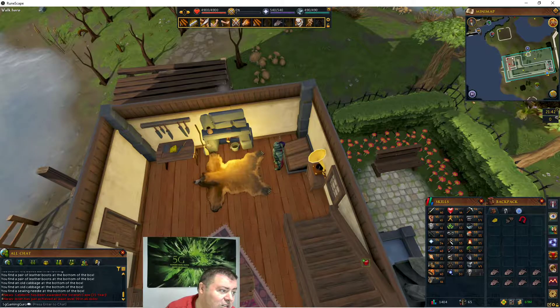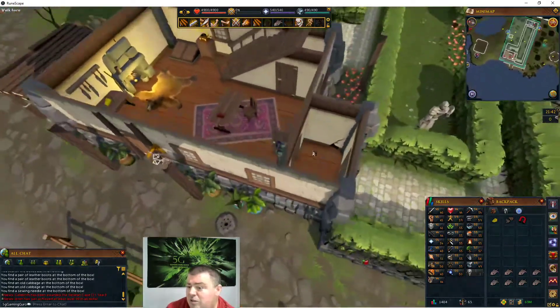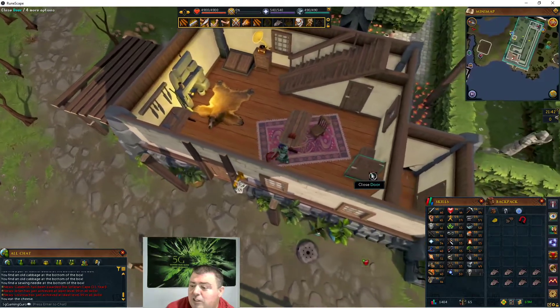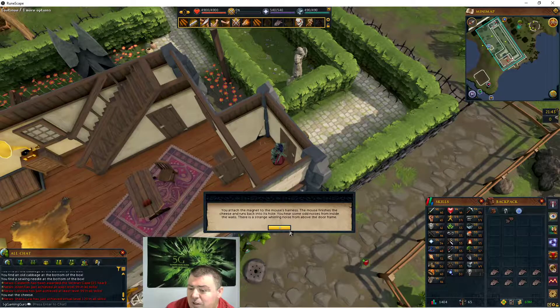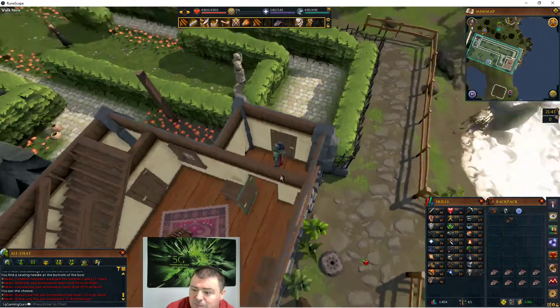Go to the room on the south end of the house and use the cheese in the mouse hole. Right-click use — be careful not to eat the cheese like I just did. Use the cheese on the mouse hole, then the mouse runs out. Use the magnet on the mouse. The mouse finishes the cheese and runs back into the hole. You hear odd noises from inside the walls and a strange whirring noise from the door frame.